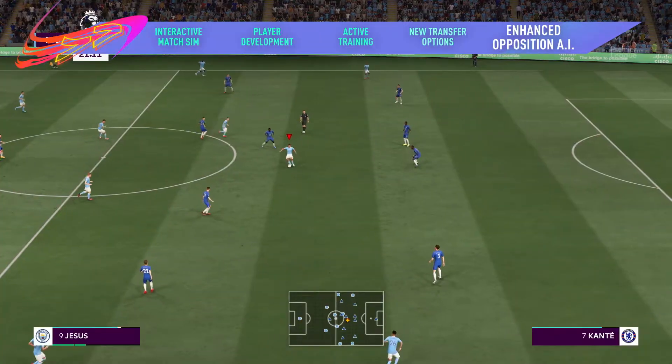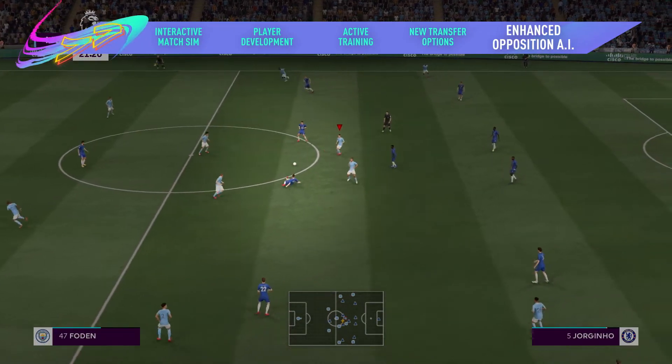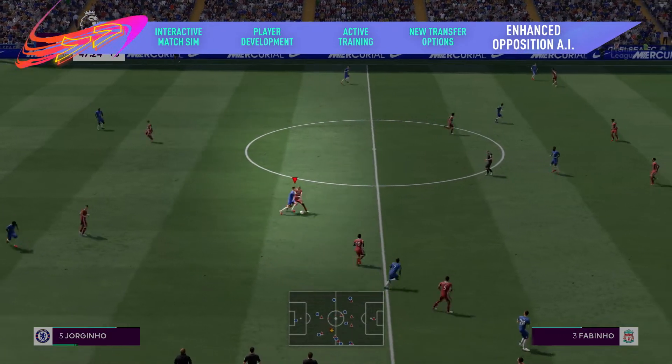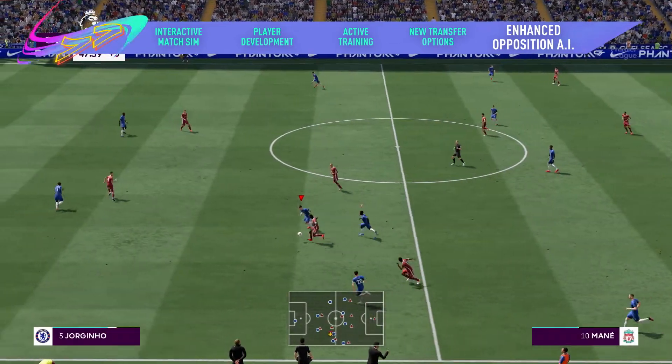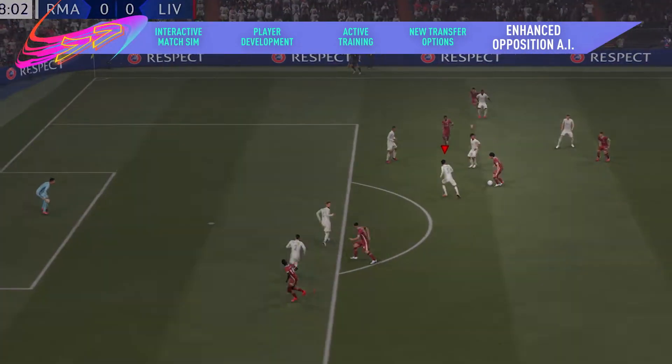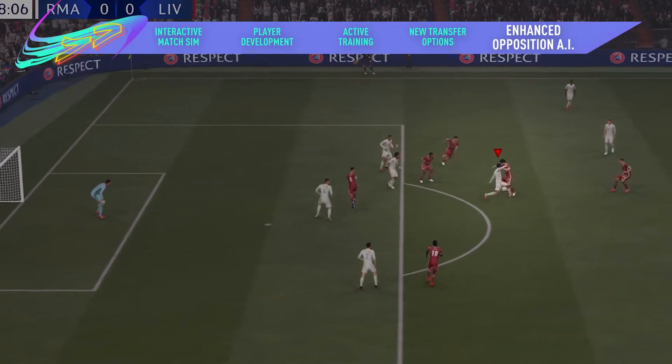Overhauled opposition AI gives you a more intelligent opponent to play against in every match. New tackling, player switching and marking logic makes opposition defenses harder to break down. And at the other end of the pitch, more intelligent attackers have a stronger understanding of dribbling and passing to keep you on your toes from game to game.